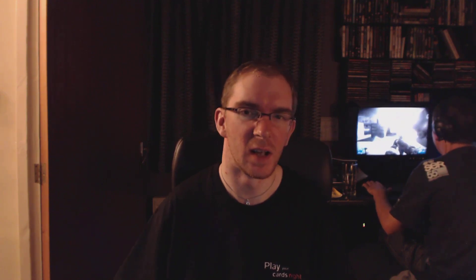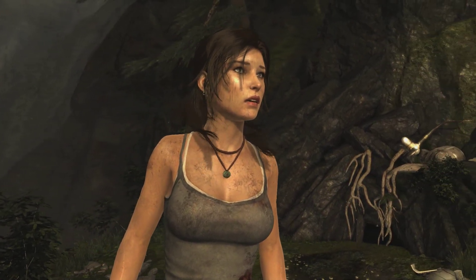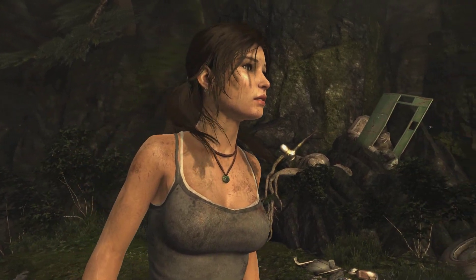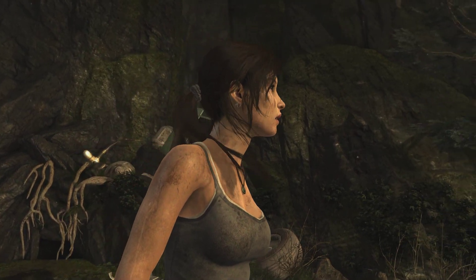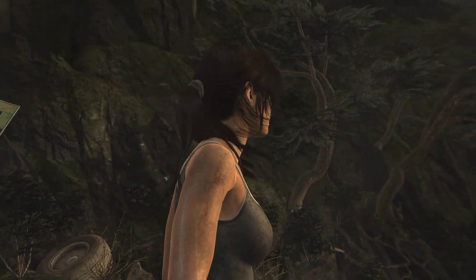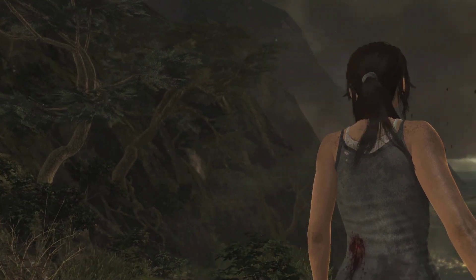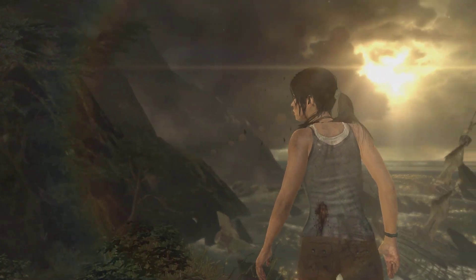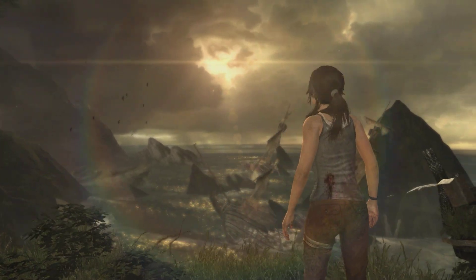My final test was the latest Tomb Raider game. The results are at 1080p with all settings maxed and anti-aliasing set to FXAA — which, to be honest, with a game that detailed doesn't make that much difference; you can see a difference but it mainly affects performance, and running through a jungle you don't particularly notice the jagged edges anyway. I achieved a minimum of 60 fps, an average of 76 fps, and a maximum of 95.3 fps.